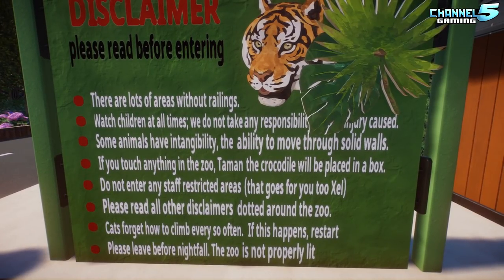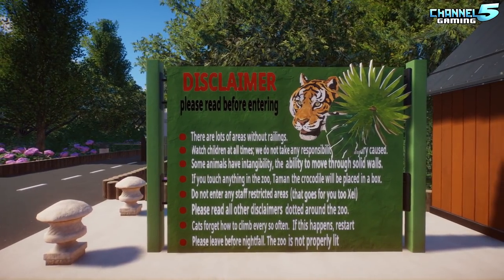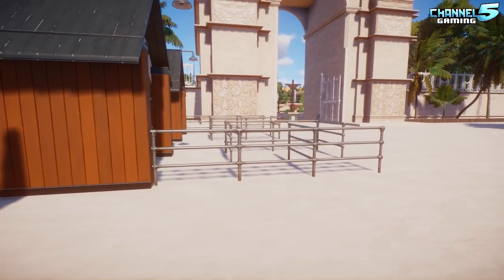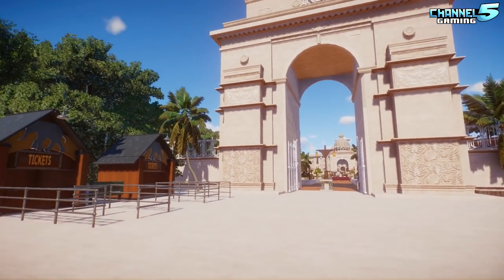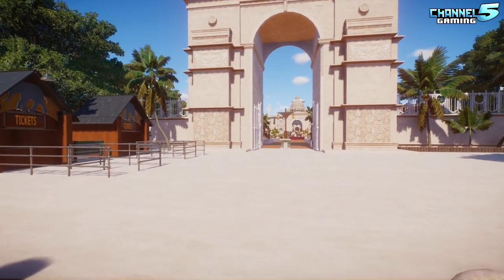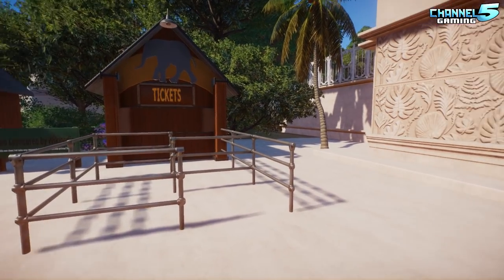More disclaimer notes: cats forget how to climb every so often — restart if this happens; please leave before nightfall as the zoo is not properly lit. Floss jokes that it's like factory inspectors being told 'don't look here,' and they just go along with it. It's backstage, you're just a visitor!